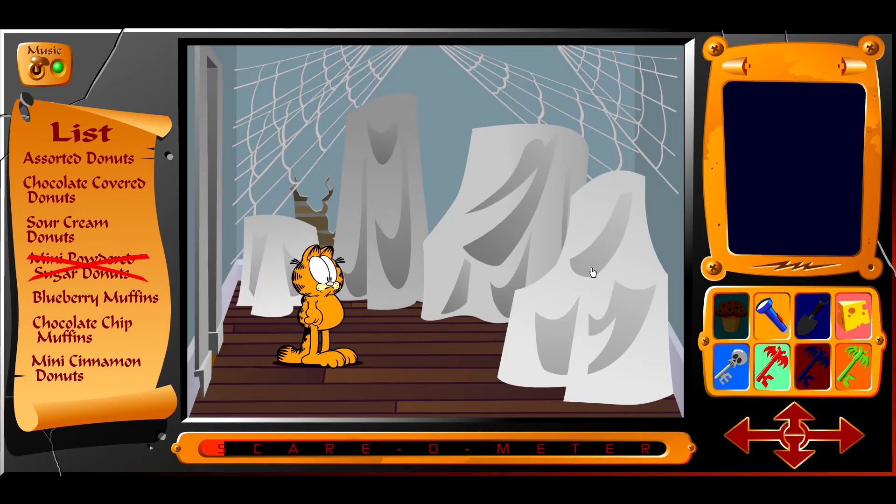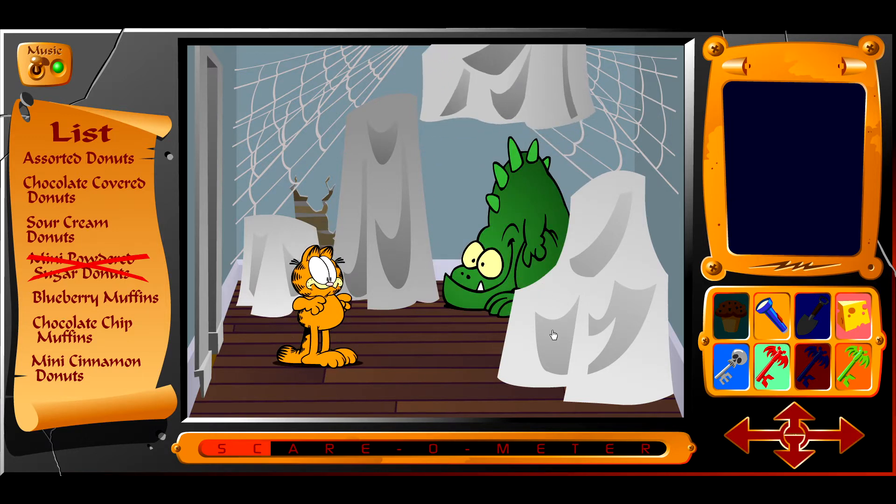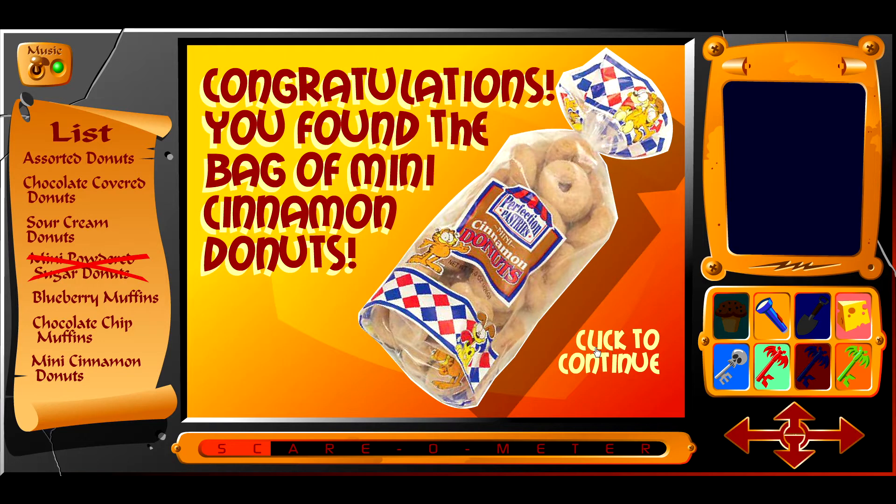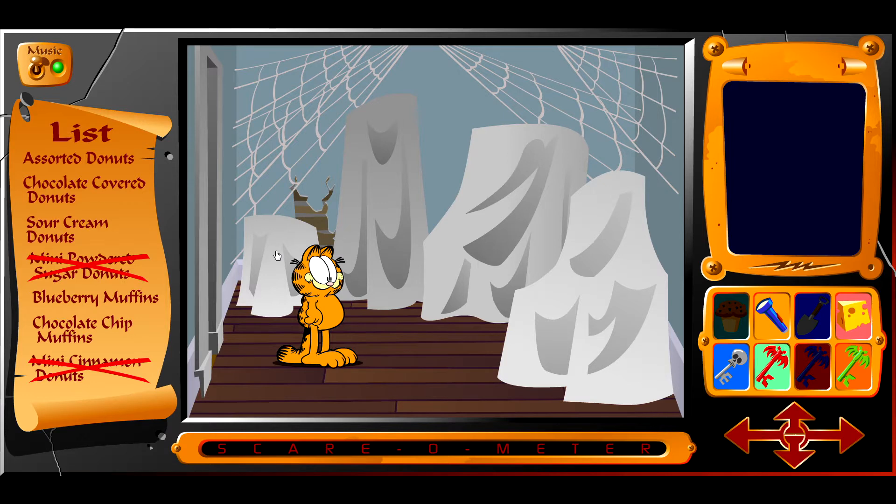We got cheese. One of these is going to be the right one and all of them are going to be scary, I bet. One of them looks like an arcade cabinet — can you shine the flashlight on them? Oh hello! You found a bag of mini cinnamon donuts! Garfield seems happy about that. I can seem to recharge my fright meter. Oh — that was Lyman's head. Wait, Lyman's dead?